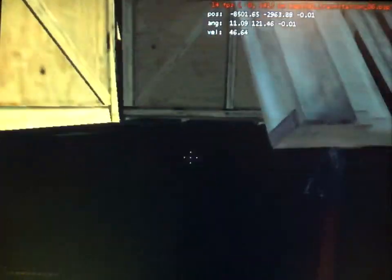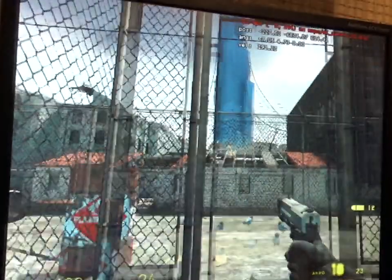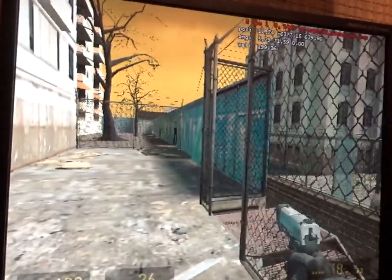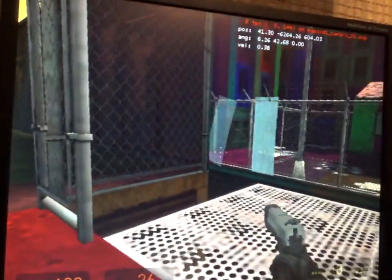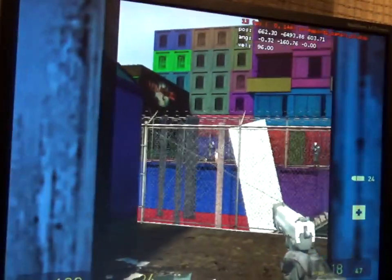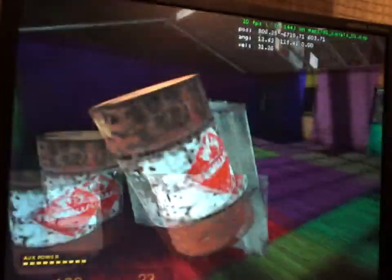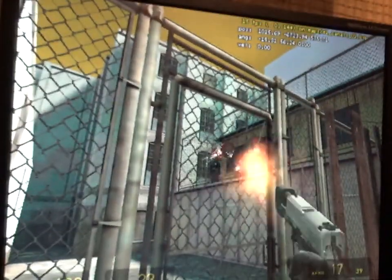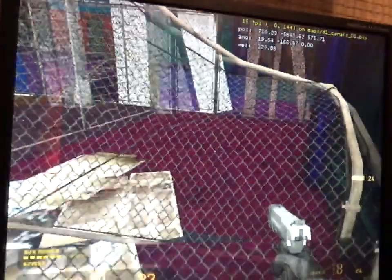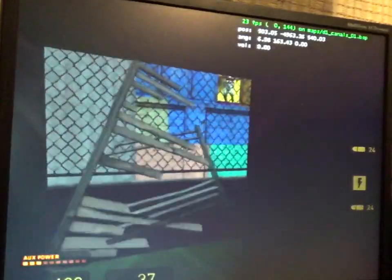Barely functional flashlight. I haven't had any graphical glitches yet in this level. Oh, I spoke too soon — framerate dropped and graphical glitches. The flashlight barely works on the props and doesn't work on the environment at all. This is so weird.